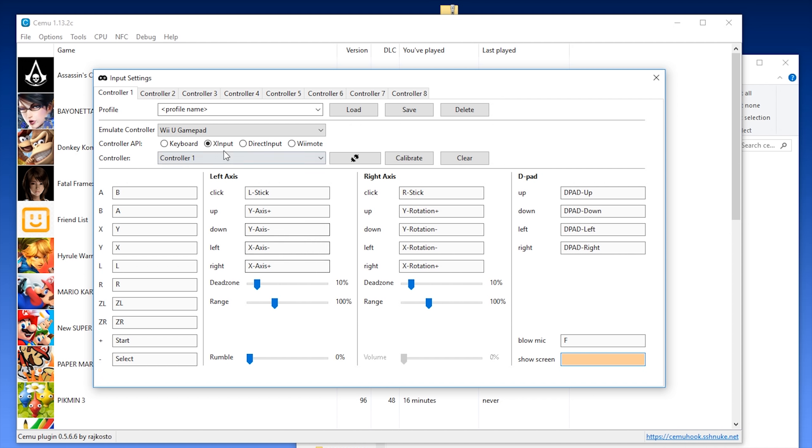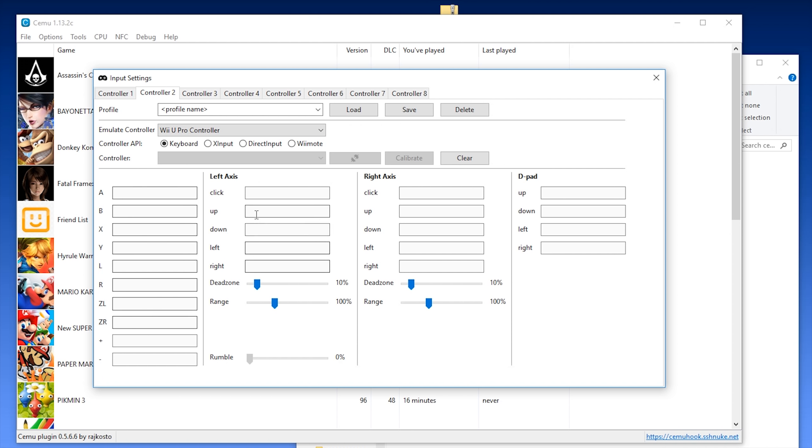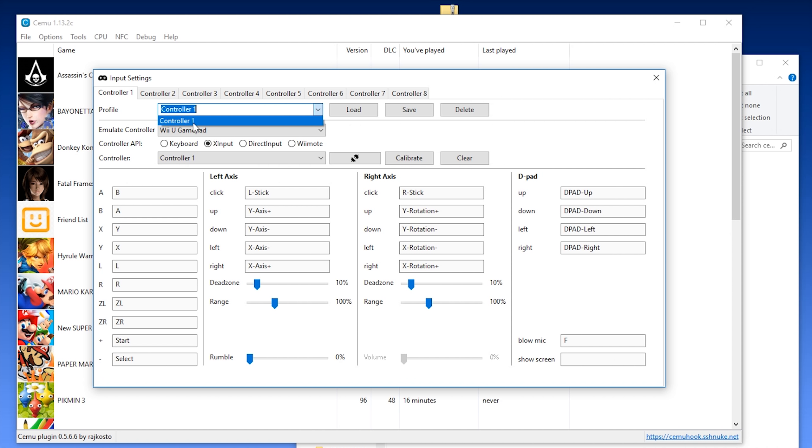This blow mic button I generally set to the F key on my keyboard, and I leave the show screen as blank. Once you have set up all of these different settings, you're going to want to assign your controller a profile name — I'm just going to call mine Controller 1. Once you have your name inputted, click this Save button. You should now see that your Controller 1 profile is being detected in the profile dropdown window. For many games, if you want to use a second controller, come to Controller 2, set the emulated controller to the Wii U Pro Controller, and set up your inputs for your secondary controller, making sure to select a different controller than the first one.